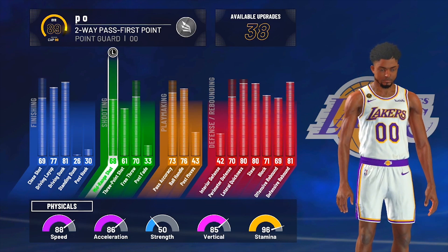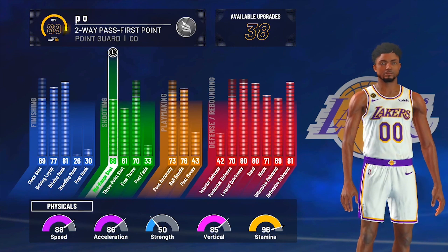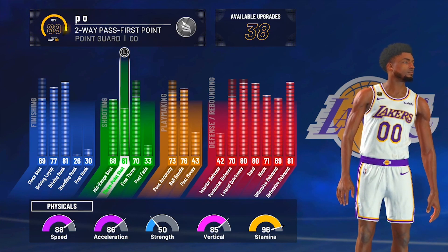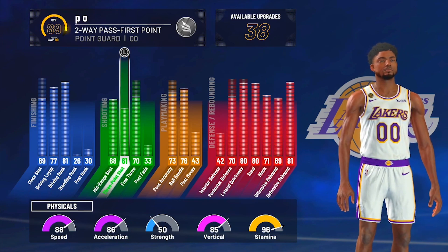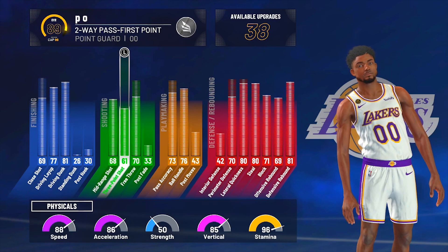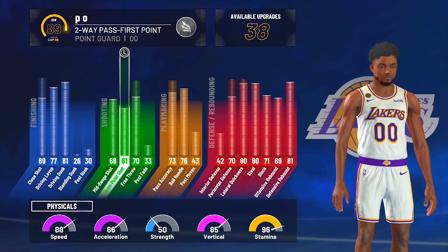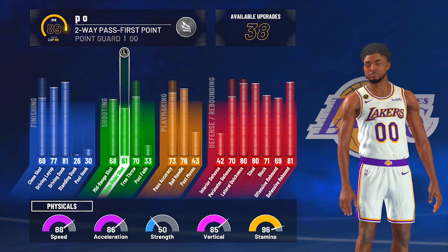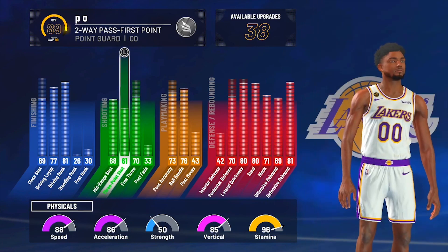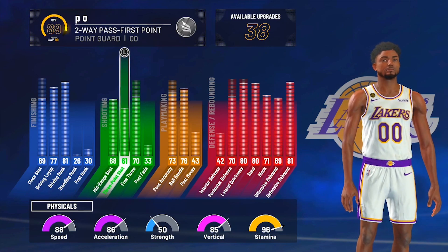At 99 I have a 72 mid-range, and with my third floor journal badge it'll be a 76, so I should be able to hit consistently. At 99 I also have a 69 three-point shot — you need like 75 to be consistent. But with takeover, if you hit a couple shots, it boosts to a 73. Once I hit 99 with that flow journal badge, I believe I'll be able to hit threes at a decent rate. Right now I'm only at 93 and only have like 2000 VC.